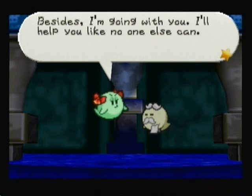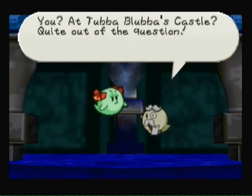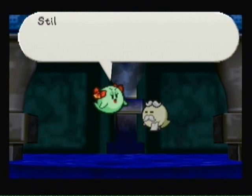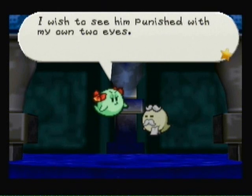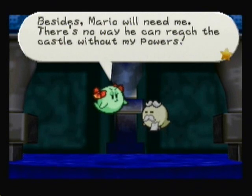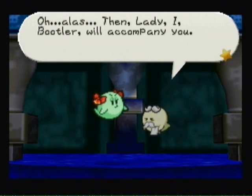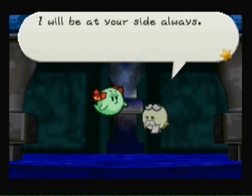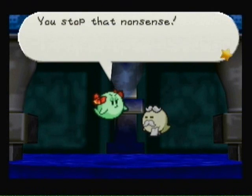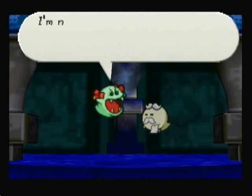'Besides, I'm going with you. I'll help you like no one else can.' 'My lady, you and Tubba Blubba's castle? Quite out of the question — I simply cannot allow you to put yourself in such danger.' 'Steal your tongue, Bootler. I've seen too much suffering caused by Tubba Blubba. I wish to see him punished. Besides, Mario will need me — there's no way he can reach the castle without my powers.' 'Then, lady, I, Bootler, will accompany you.' Do you have ancestors that are also ghosts? If ancestors are your dead relatives from hundreds of years ago, how can you possibly have dead relatives if you're already dead? God, I love her mouth movement right there.